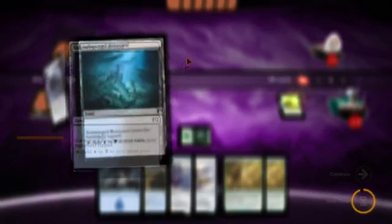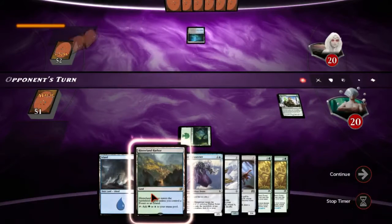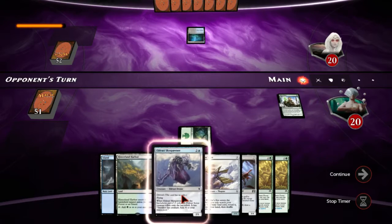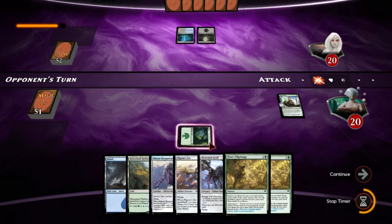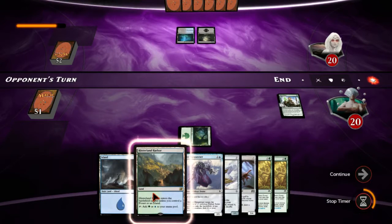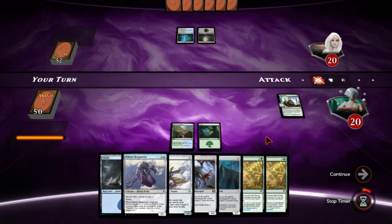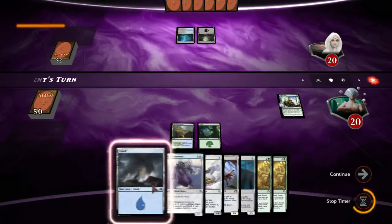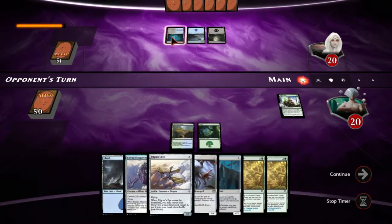Wretched Gryff is pretty good, but it's usually not great against blue-black because we sacrifice a creature, we get a creature and draw a card, and they just kill it — which is pretty miserable. I'm probably gonna Pilgrim's Eye and try to set up this Wretched Gryff. Hopefully he doesn't play Liliana here because that would disrupt the plan in a giant way.